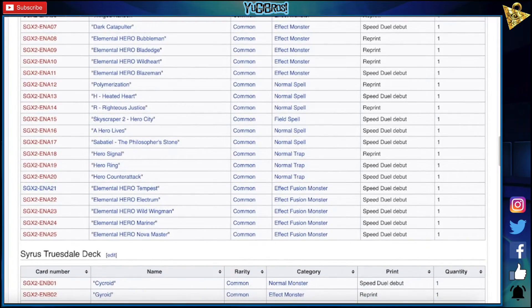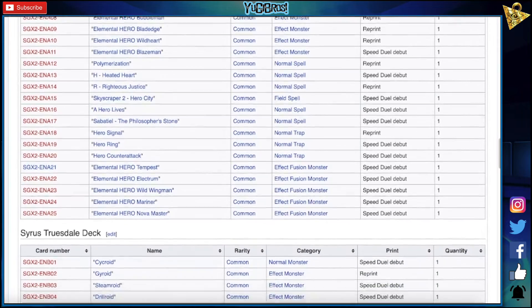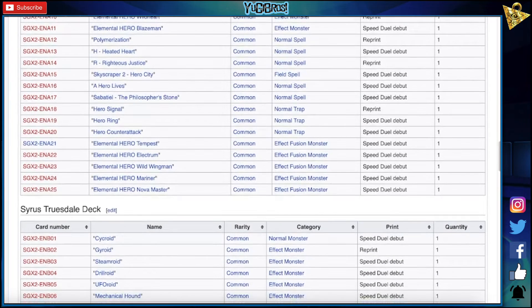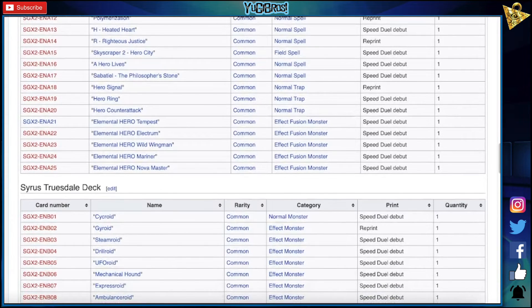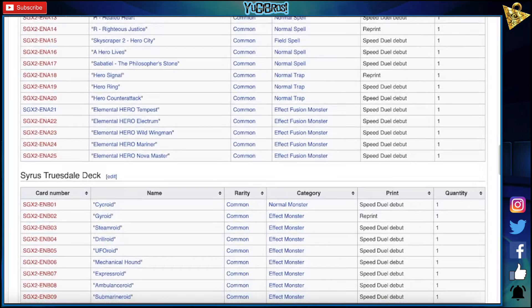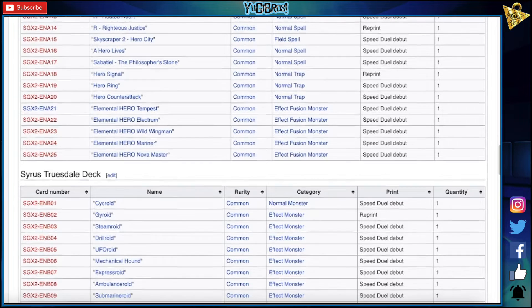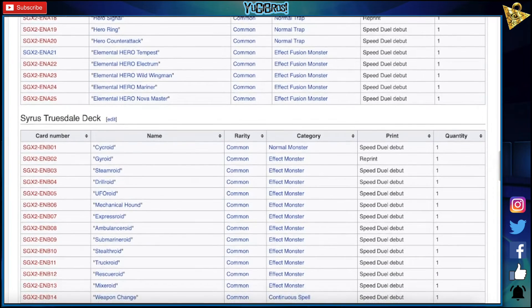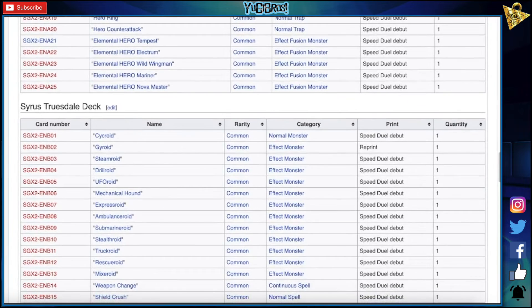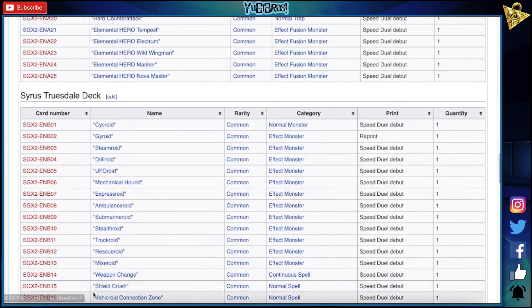Cyrus Truesdale — Psyroid, Gyroid, Steamroid, Drollroid, UFOroid, Mechanical Hound — what? Mechanical Hound, that card's pretty decent actually if you can summon it. Expressroid, Ambulanceroid, Submarineroid — oh, that's dope, I love Submarineroid. Stealthroid, Truckroid, Rescueroid, Mixroid — oh god, does he have everything? Weapon Change, Shield Crush — I don't even think that's... well, we already had Crossout I guess, it's not terrible, like you can pop a face-up defense.